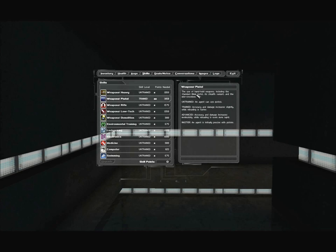Weapons pistol: the use of handheld weapons including the standard 10mm pistol, its stealth variant, and the mini crossbow. Untrained: an agent can use pistols. Trained: accuracy and damage increase slightly while reloading is faster. Advanced: accuracy and damage increase moderately. Master: an agent is lethally precise with pistols. Pistol is worth upgrading because it includes the mini crossbow with its tranquilizer darts — one of the main weapons in a non-lethal playthrough. We'll be upgrading pistol, but it's pretty low priority. There are things to upgrade first, and it starts off trained, which is a bonus.